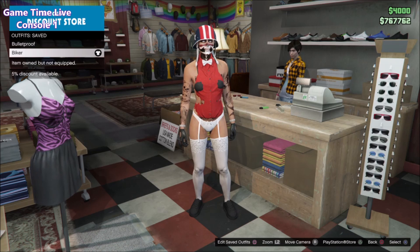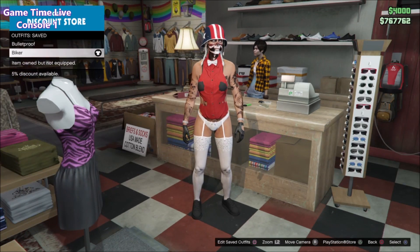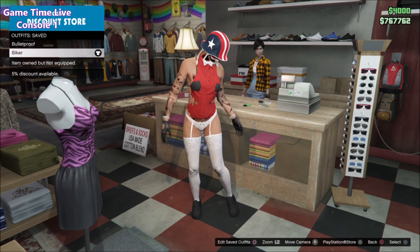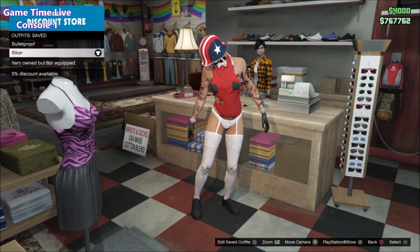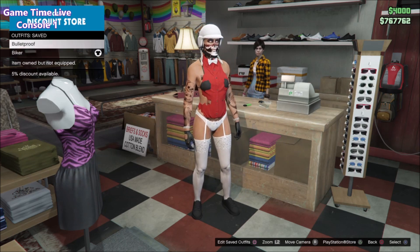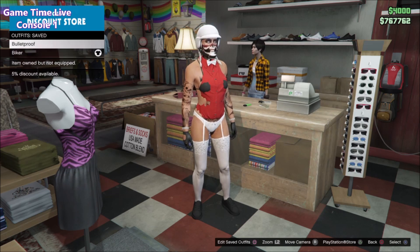You need a dome helmet saved, and that will be the component for the colored bulletproof helmet. I will leave all the components for the helmet in the description box down below. I'm going to be getting the pink helmet so I'm using the Stars and Stripes dome. Check the description for which color you want, then save your biker helmet.